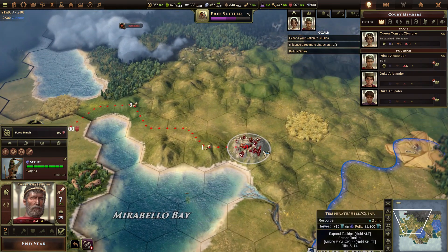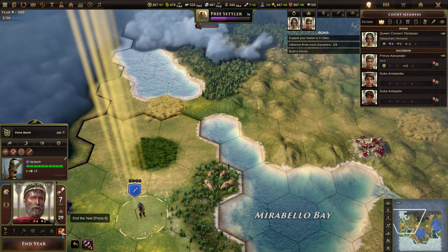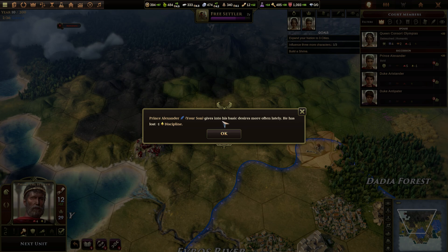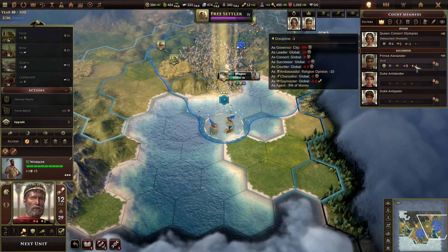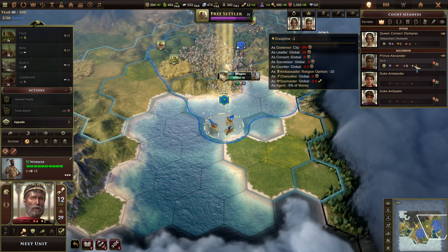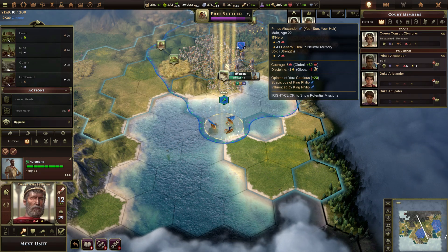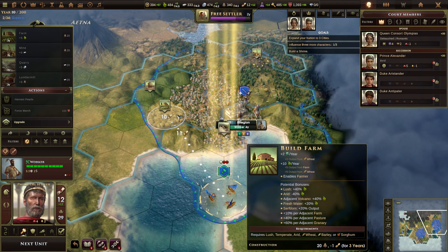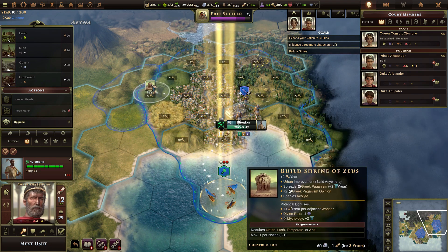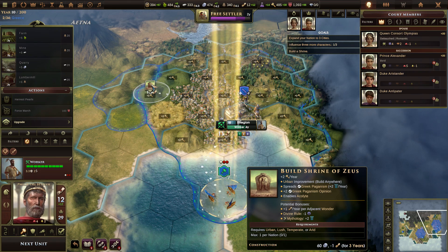Harvest dyes. Prince Alexander gives into his basic desires more often lately — he has lost one discipline. Sir, I'm arranging a marriage for you. That's really not appropriate behavior to be conducting right now. I don't know what I'm supposed to do with you — apparently he's bad in every single role. You get me minus eight gold because of your lack of discipline? Oh, you son of a bitch. Build Shrine of Zeus? Yeah, why not?